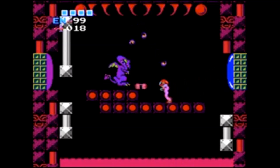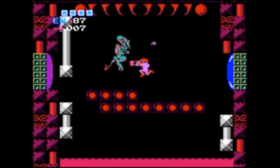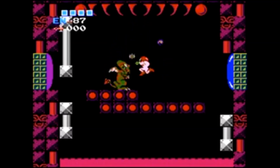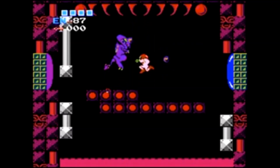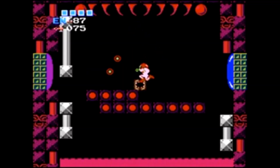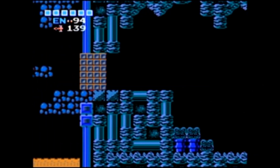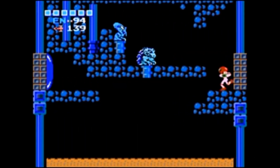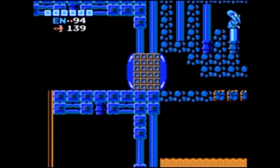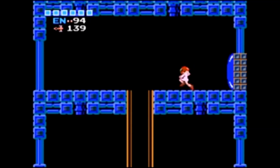You need those missiles to beat Mother Brain — her whole room takes a minimum of 73 missiles, but that's if you don't miss a single time, so you will want more than that. And to get to Mother Brain, you have to kill both of the other bosses to enable this bridge here, which, when you cross it, takes you into Mother Brain's area.